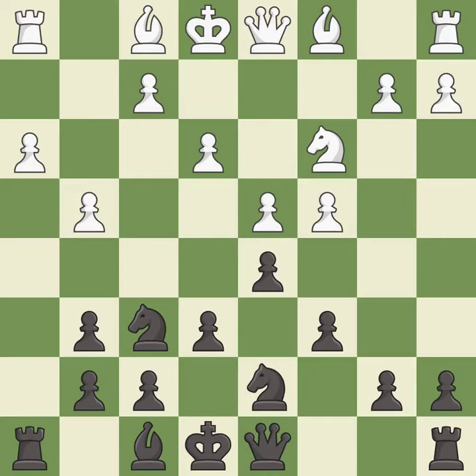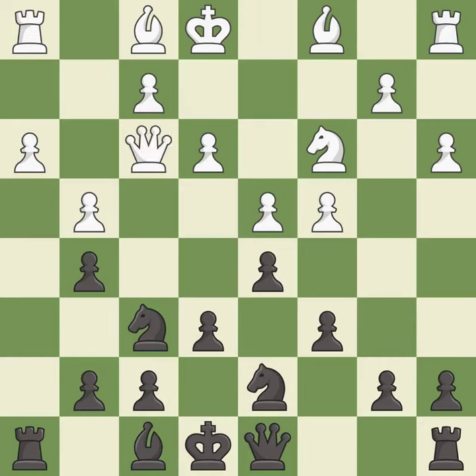Recaptures. This threatens to pin a knight to the king. It is the last book move. This is a fair move — it is good, a solid choice. This activates a queen by developing it off of its starting square. It is excellent.